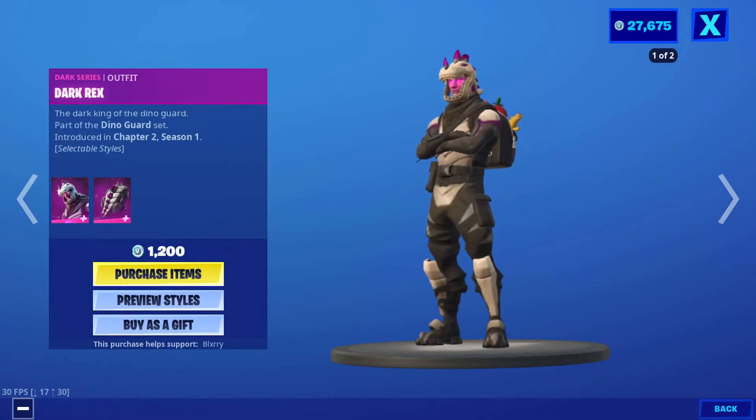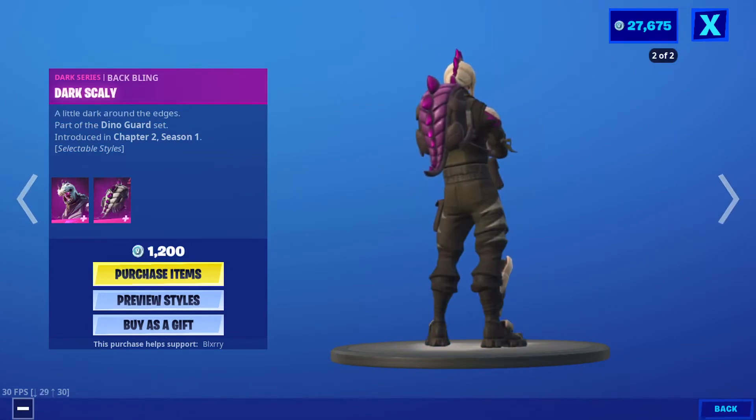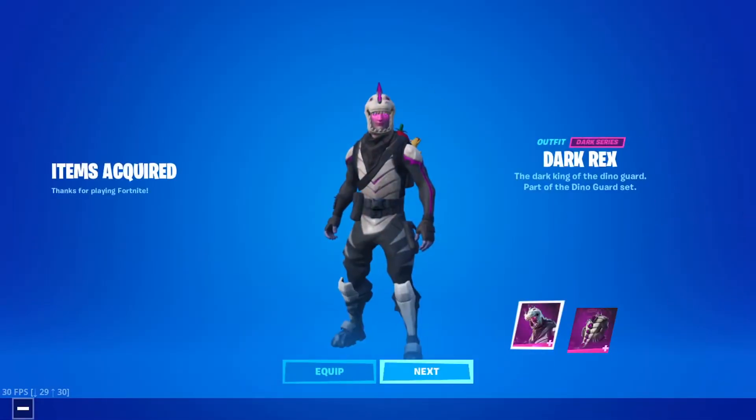We have the dark Rex outfit, which comes with the backbling Dark Scaly. He also has two styles: the no glow and then the glow. I'm also gonna buy this one — I have not bought this yet.